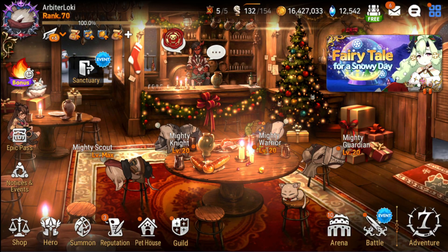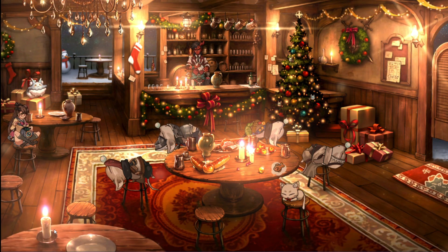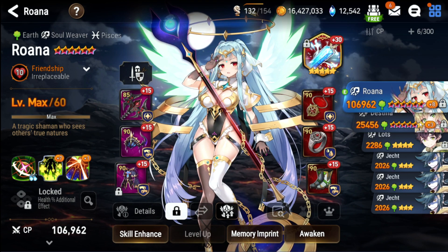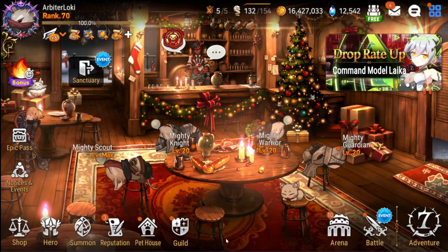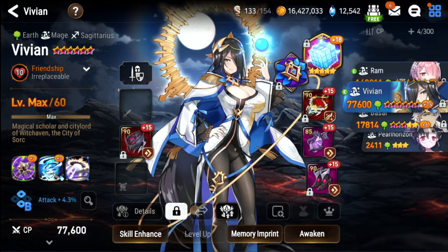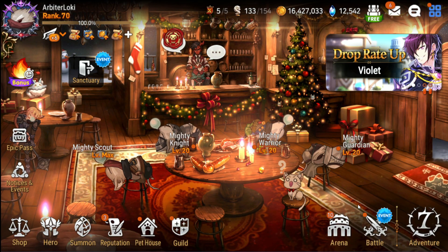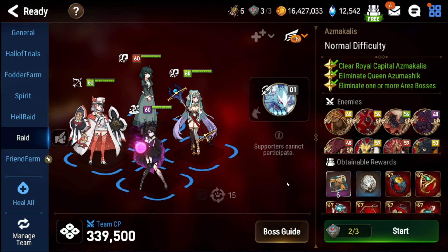Here are all the 5-star heroes I recommend to pull for to achieve great results for general PvE. For Expeditions: Fireball, Tamarine, Ruana, Cecilia, Cerise, and Landy. For hunts: Grass Vildred, Issyria, Lycan, and Vivian. Keep in mind that Expedition and hunt units are not limited to just their areas and can be used elsewhere — for example, Landy can be used in Raid and Abyss.